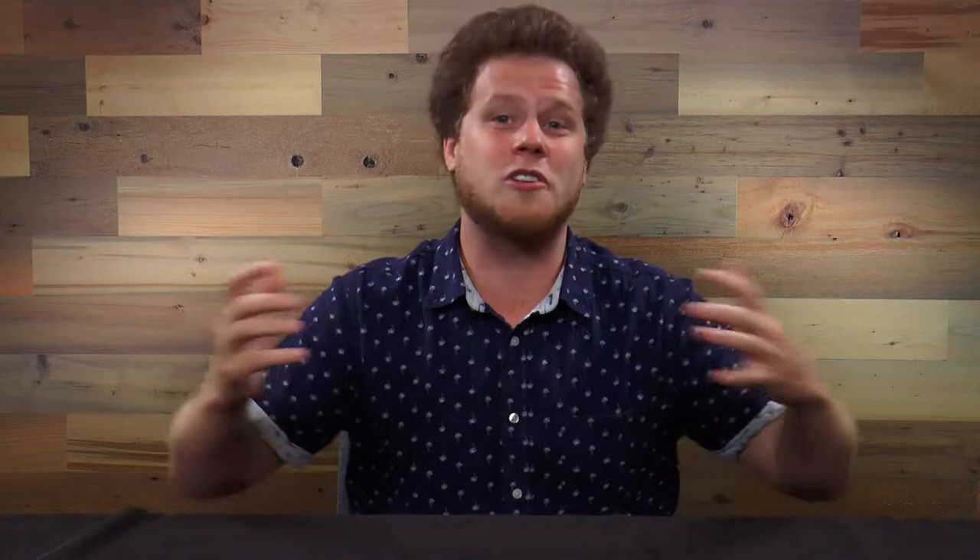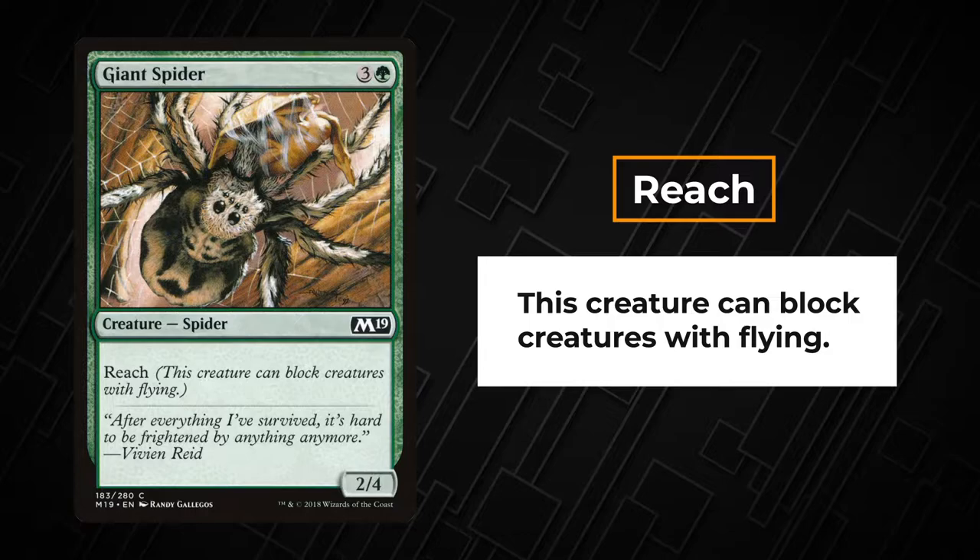A creature with reach can block creatures with flying. Giant Spider is always looking to catch a flying creature in its web.